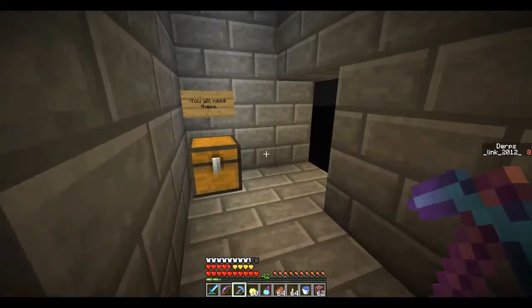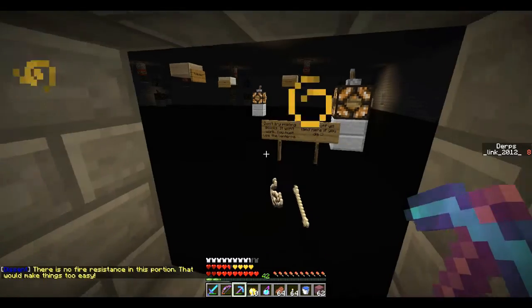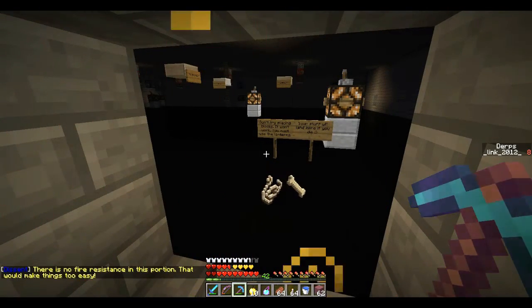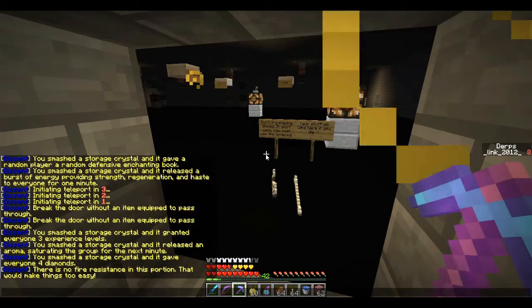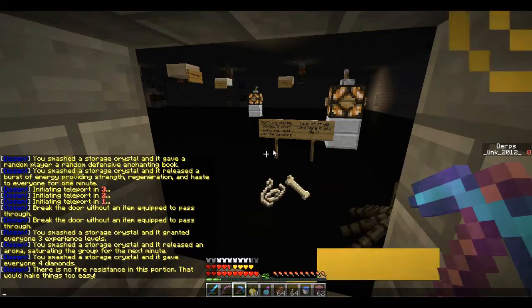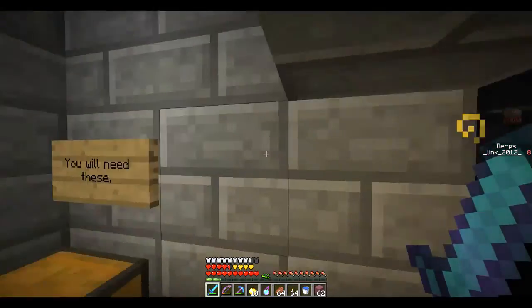You will need these. Don't try placing blocks — it won't work. You must use the lanterns. Your stuff will land here if you die. There's no fire resistance in this portion — that would make things too easy. So I don't give players fire resistance anyways.